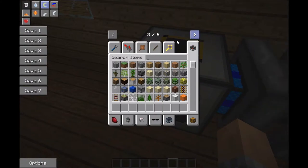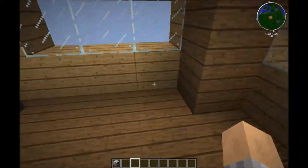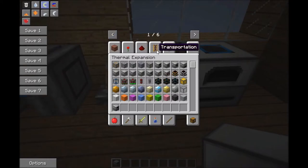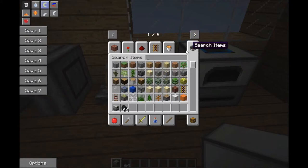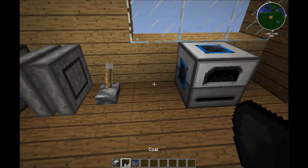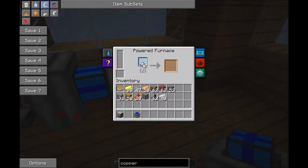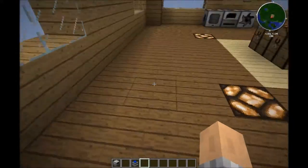Now, powered furnace. I'm just going to put it here. Once you put the pulverized iron in here and it powers, it gives you two ingots. This takes a little bit of power.